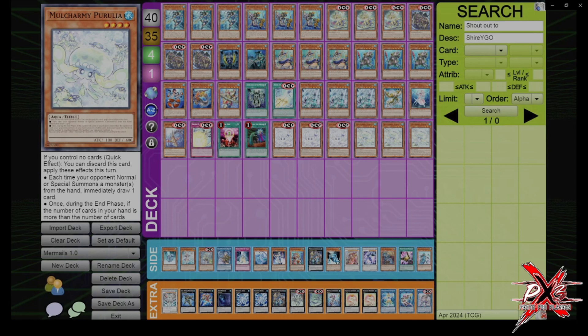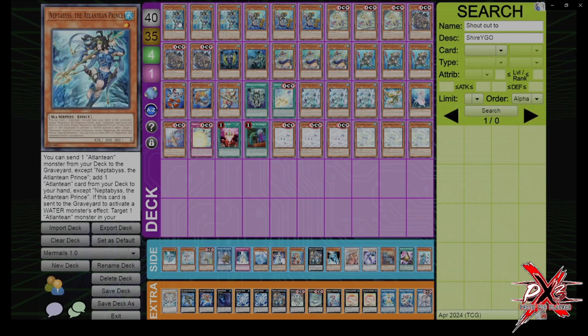Mainly because you have a bunch of extenders, you have a bunch of starters, your combo revolves around just resolving a Neptubus once, and I'll hopefully show you guys some combos as well. But at the moment, this is the list and I'm going to go through individually. First off, we have the three Neptubus. This card starts off your entire plays by itself.